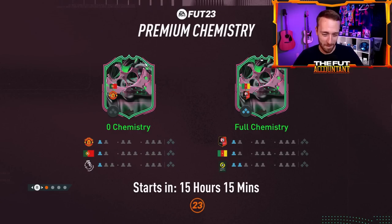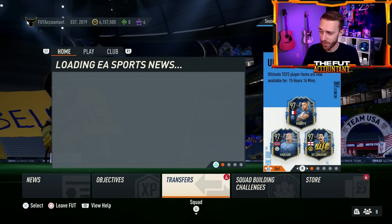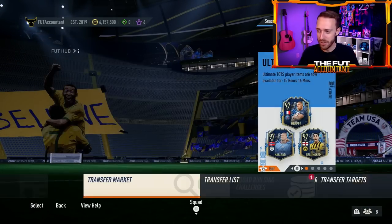Hey guys, it's Nate aka The Foot Accountant. Welcome back to the channel. Today is the big day — brand new stat morphing cards come to FIFA 23 Ultimate Team with the Shapeshifters promo.